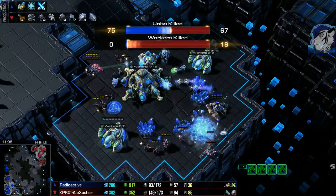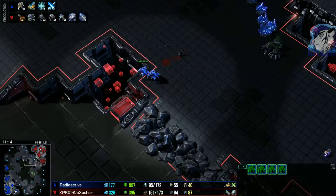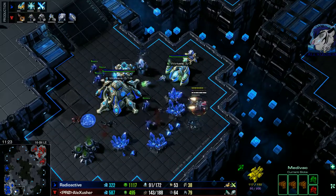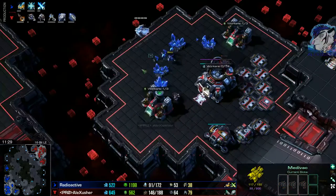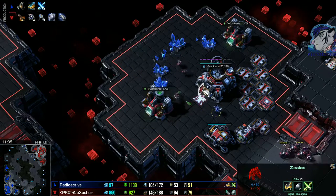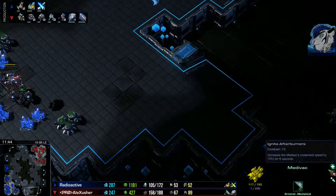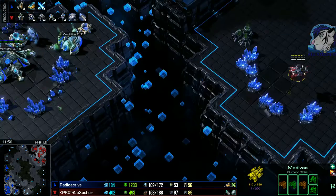He doesn't defend here at all, losing a lot of probes. He is in my main and natural — I need to pull SCVs. I crushed the front attack. The shield battery gets taken out, lots of probes died. But the stalkers are fine, going 2-1 against 1-1 upgrades. Still there are stalkers in the Warp Prism in the main and natural. This Ghost is dealing some damage to the stalker, which is a light biological unit. The medivac is out of energy.